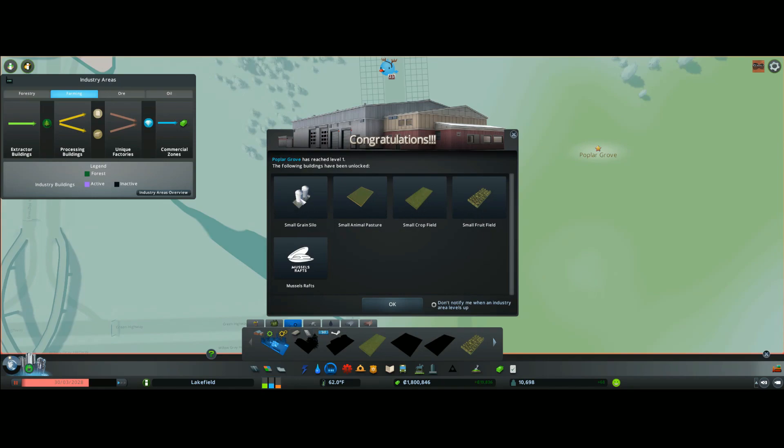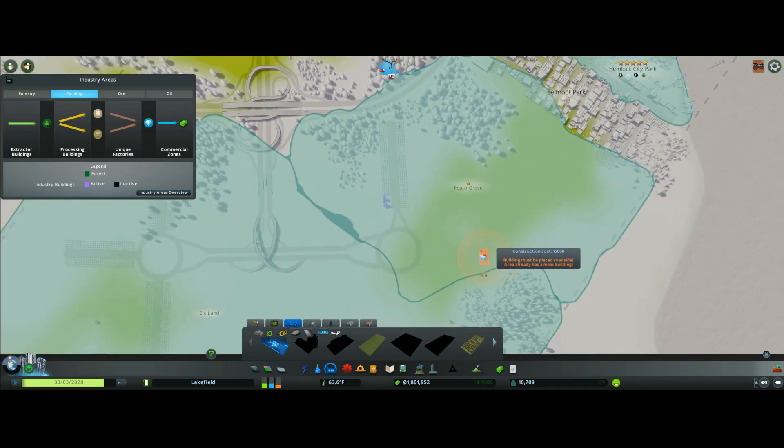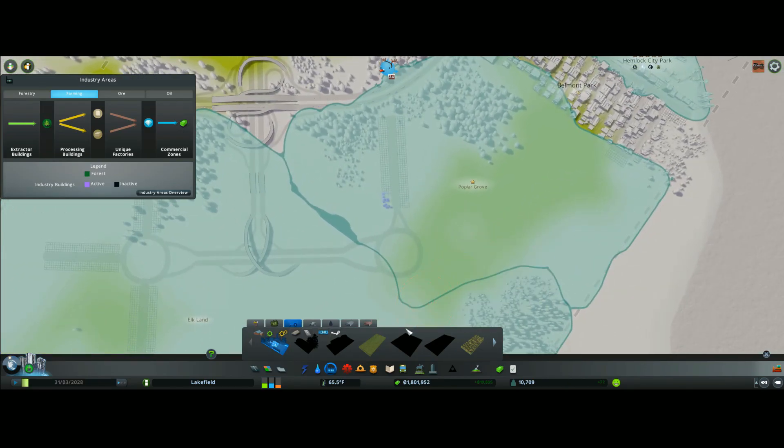As you can see we've got our first stage of farming: we've got small silos, small animals, small crop fields, and small poop fields. We're not going to be using the mussel option because even though we are close to a body of water, we're not going to be using it that much.